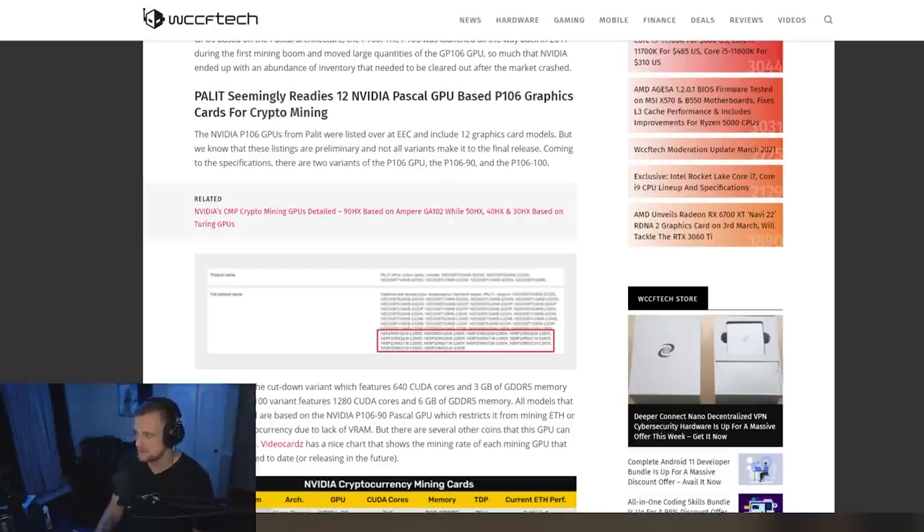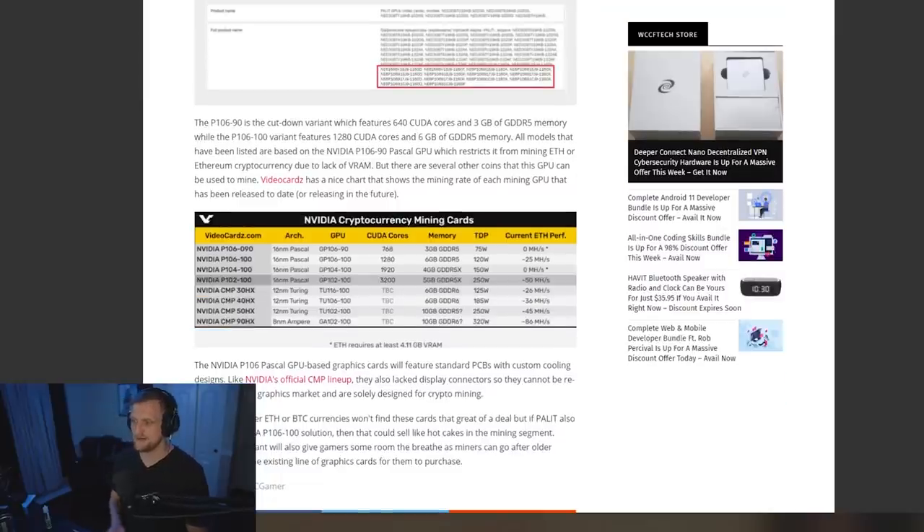They were listed over on EEC and include 12 graphics card models, though these listings are preliminary and not all variants will make it to final release. There are two variants of the P106 GPU: the P106-90 and the P106-100. Be very careful here — the P106-90, if it does make it into manufacturing and gets released, has two huge issues, primarily that it only has three gigabytes of GDDR5.